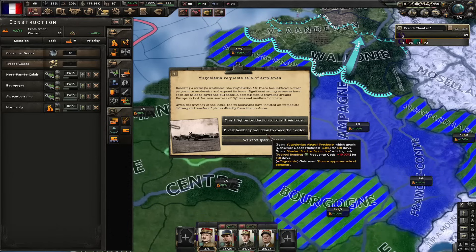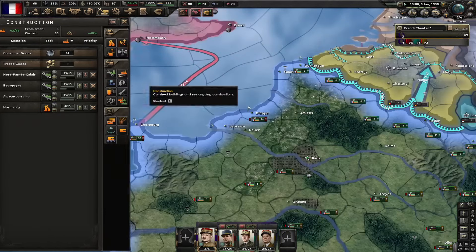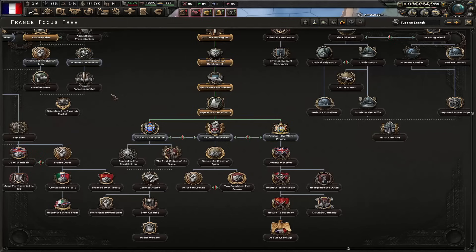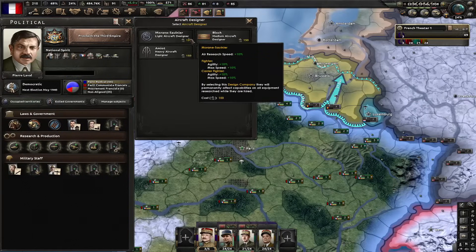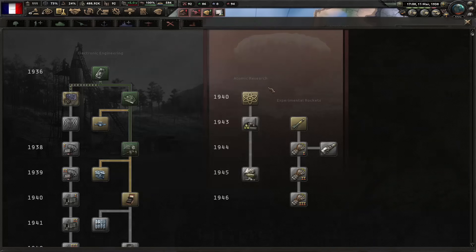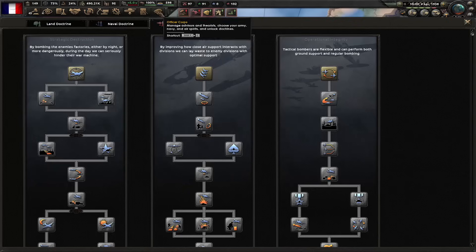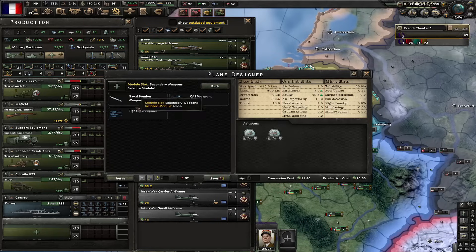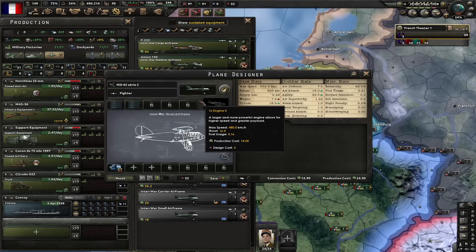Divert bomber production to cover their orders — this is good because we get minus 5% consumer goods. Let's now proclaim the third empire. I'm going to go for light aircraft designer now. Let's rush advanced machine tools. Let's also research radio because soon we're going to have wars. Let's go for aircrew surveys. Let's go for interval small airframe. Light machine guns. Engine 2.